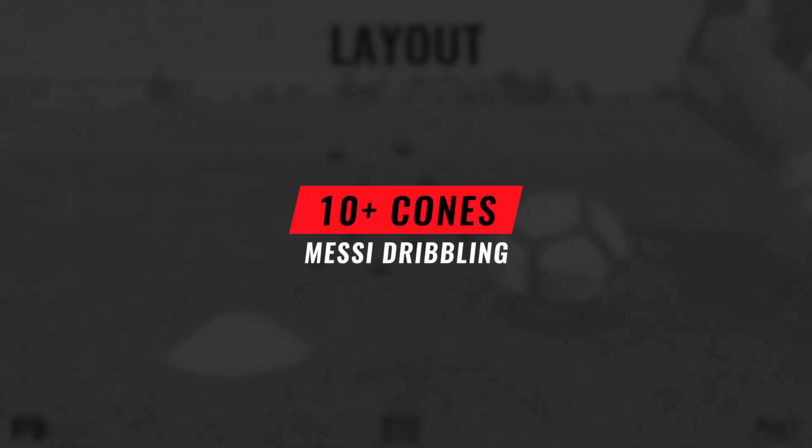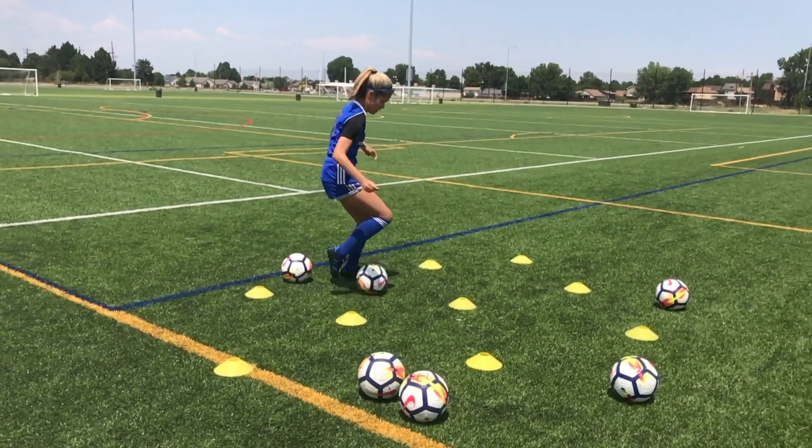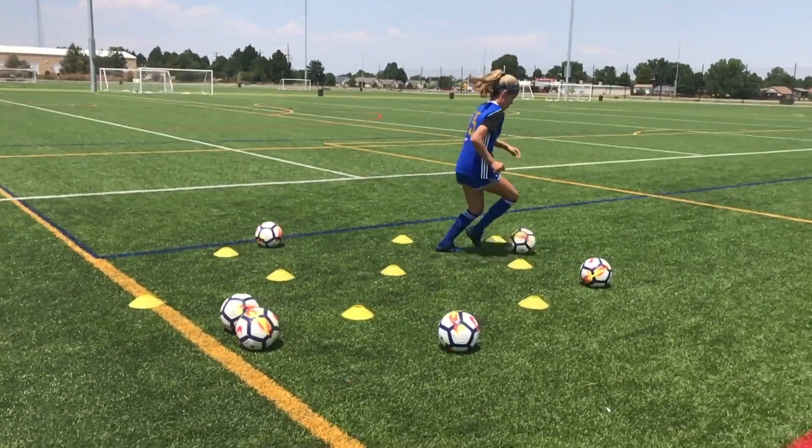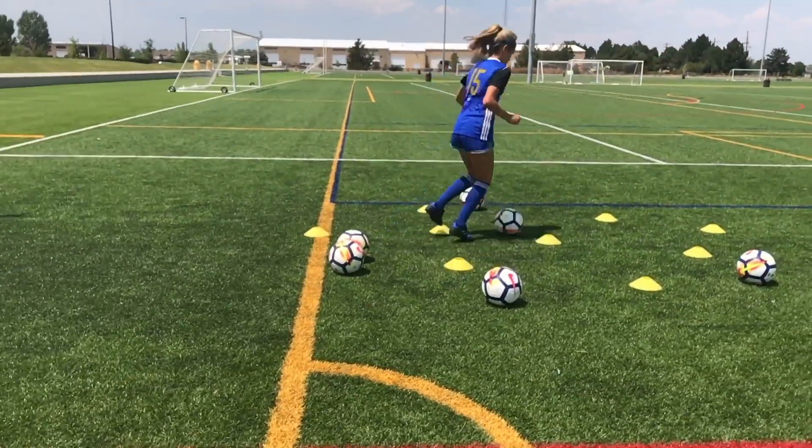Welcome to the next video in mastering the art of dribbling with Beast Mode Soccer and US Club Soccer. The next drill in the master dribbling series is 10 plus cones messy dribbling. This is one of our favorite drills to use with all players. Just toss as many cones as you've got — you can even use balls like in this example — toss them out on the floor and keep them quite tight.